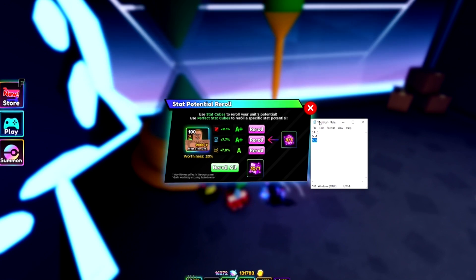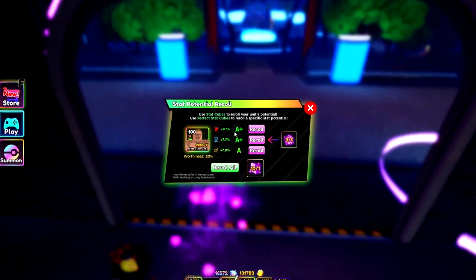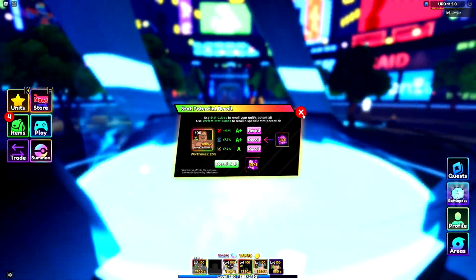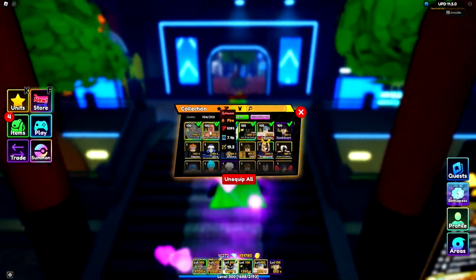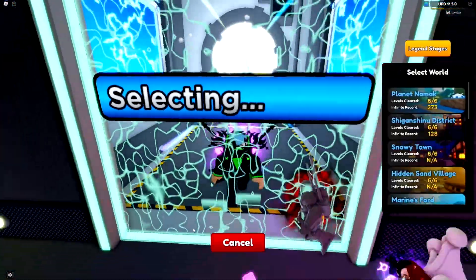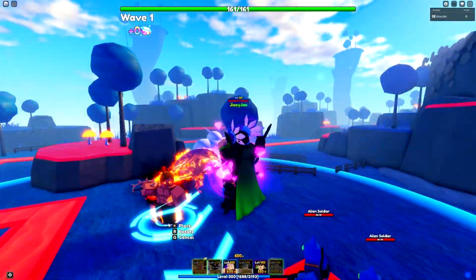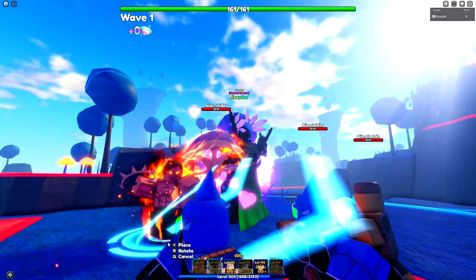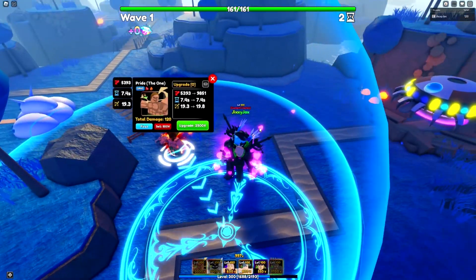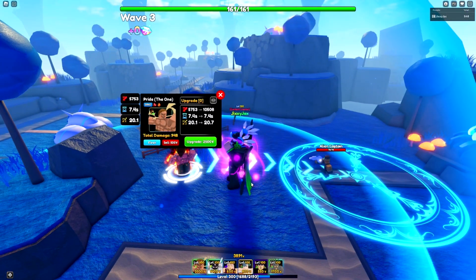They aren't S-ranked but they're incredibly close to S. I'm not sure exactly what S minus threshold is — I think S is around 17 or 18, and SSS is 20+. Either way that is an incredible unit — very, very strong. Let's go see how strong it is specifically. I'll bring the Aizen along to compare DPS. Just look at this unit — 5,000 damage on placement. This thing is absolutely amazing.